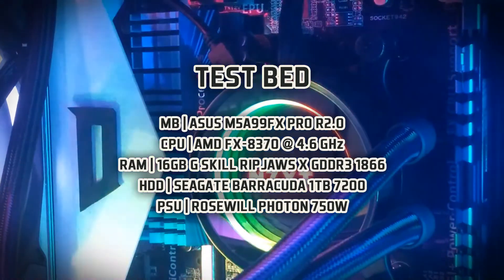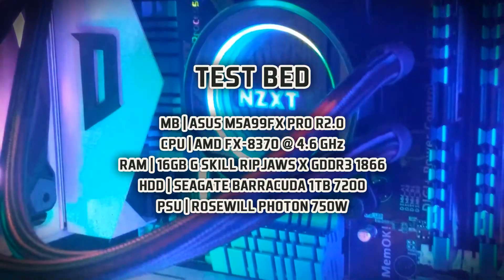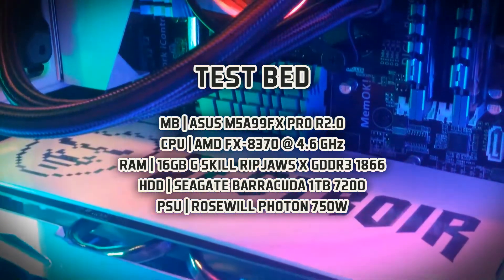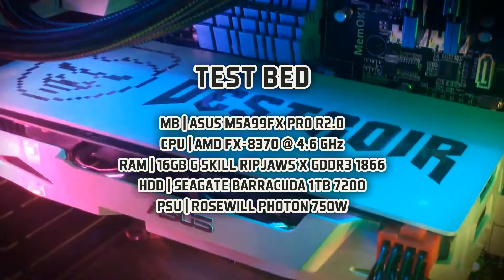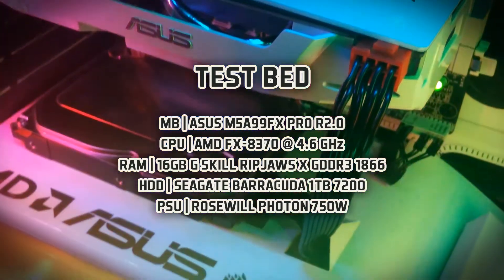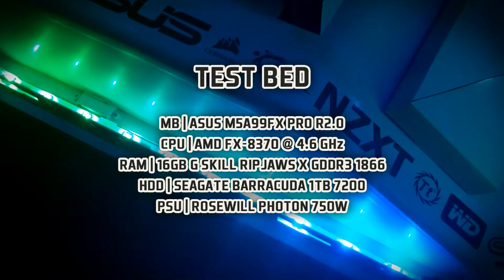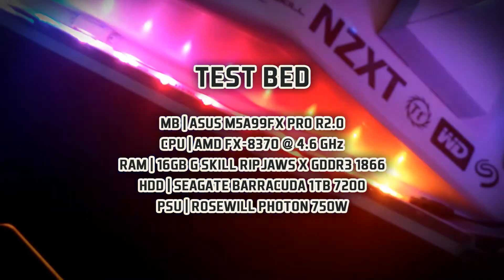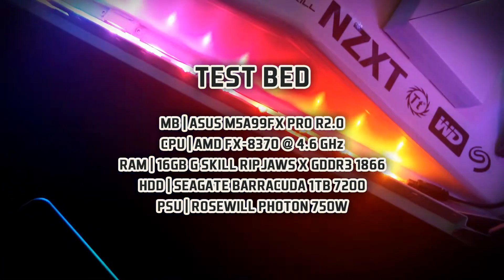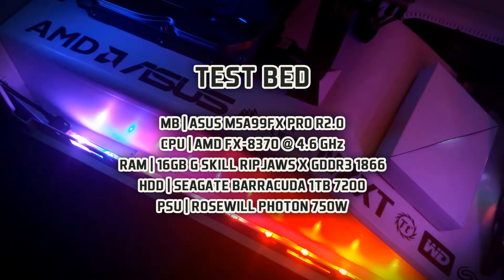I don't have a dedicated test bench yet, so I'll be using the Destroyer workstation build. That consists of the M5A99FX Pro Revision 2 motherboard, the FX 8370 processor overclocked to 4.6 GHz, 16 gigs of DDR3 G-Skill Ripjaws X memory, an HDD — no SSD — a Seagate Barracuda 7200 RPM, the Rosewill Photon 750 watt gold certified power supply, and Windows 7 Enterprise Edition.